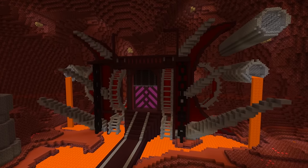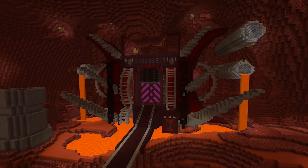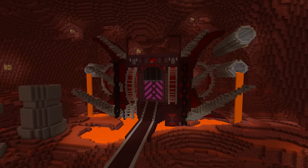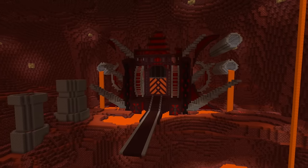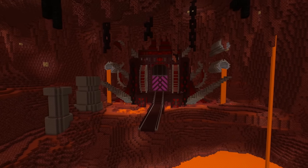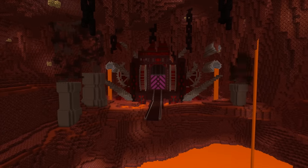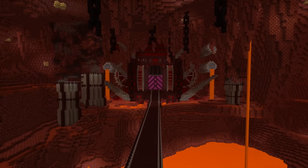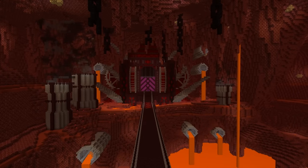Things are really starting to shape up now, putting together this awesome looking crimson style portal. I really love the shades of red and purple — it just makes it seem a lot more evil and they just seem to match. I've built a gate and added some gears on either side to make it seem like it can be opened and closed, and just like the overworld portal I'm going to try my very best to blend this portal into the surrounding terrain.